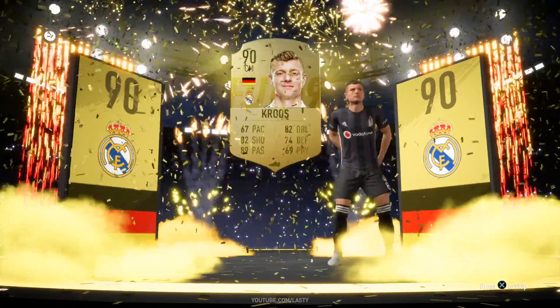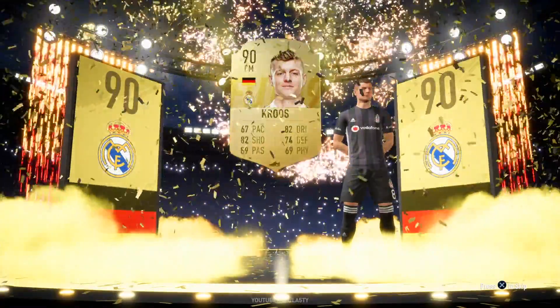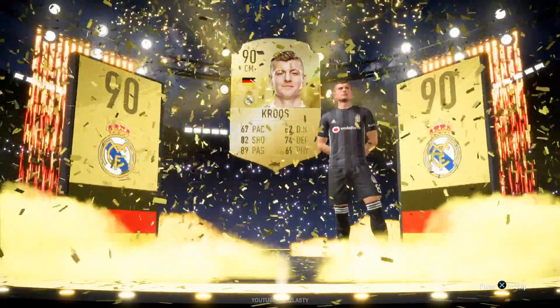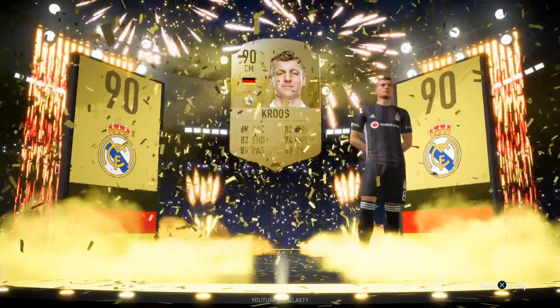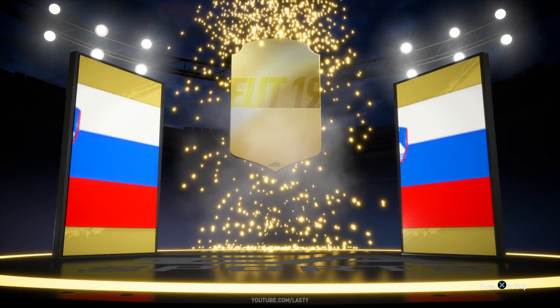Pretty cool, with Toni Kroos knee sliding his way into the arena. This is basically what a really good pack looks like on FIFA 19. There was previously the words FIFA Ultimate Team in the background, and it looked really bad in my opinion. They've listened to feedback and removed that, which is great.